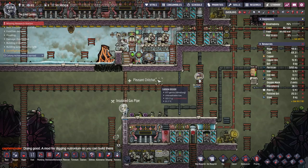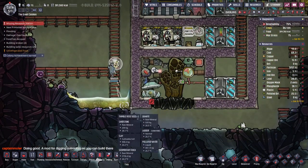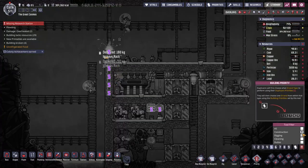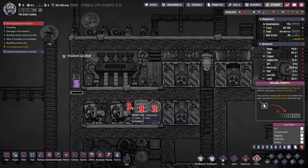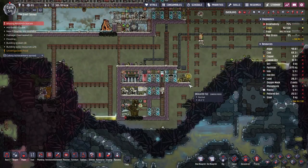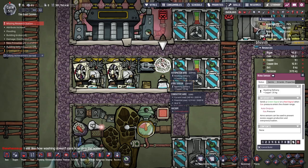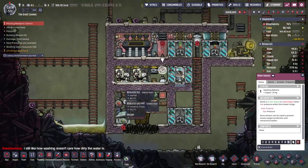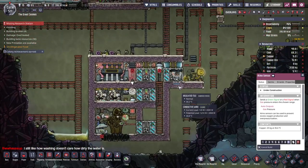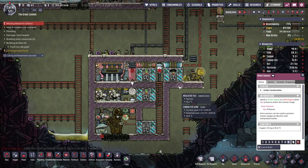A mod for digging neutronium so you can build there — ah, that's okay. That's a lot of mess in here. Could we please finish the automation part so I can make the settings so that I don't have to keep paying attention to this? Why can't we just allow putting the settings here before they actually build the things? That seems like it should be basic functionality.